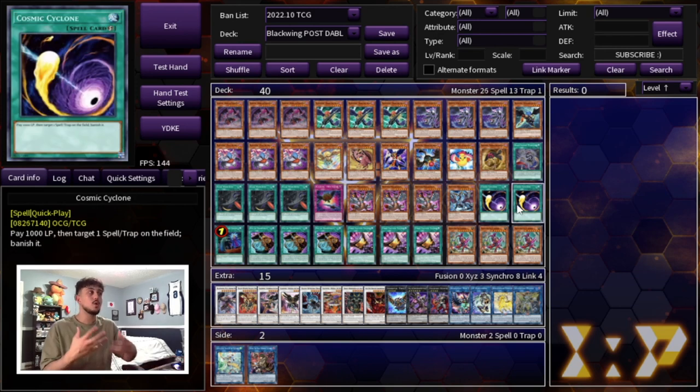We're playing two Cosmic Cyclone in the main deck. The reason is we have no out to Mystic Mine, and there are a lot of decks on Mystic Mine or some kind of back row. Cosmic Cyclone is the main deck out to that. I know it's not something you see every day, but it's really powerful in this deck especially because you have no real way of dealing with back row otherwise.